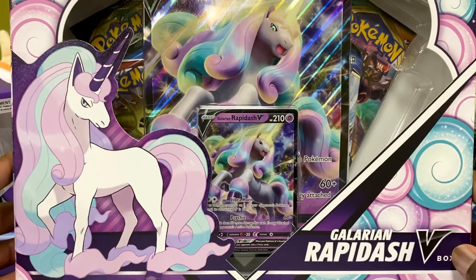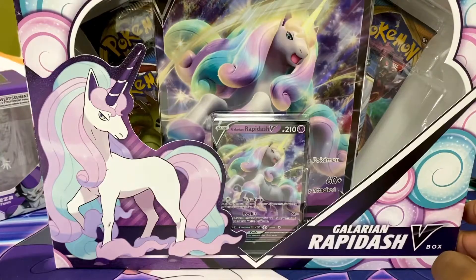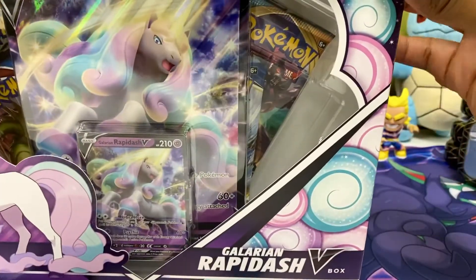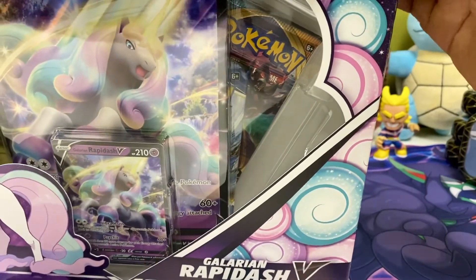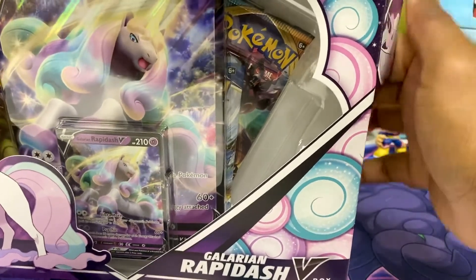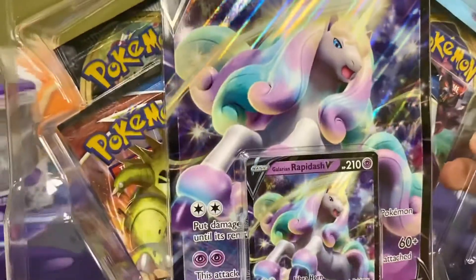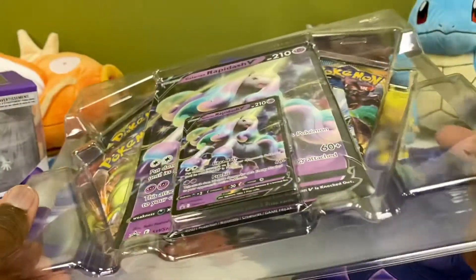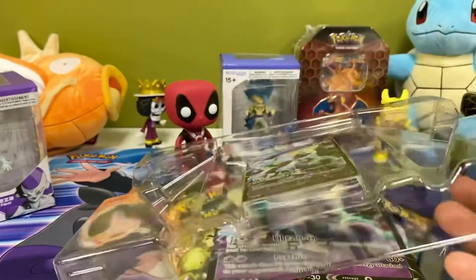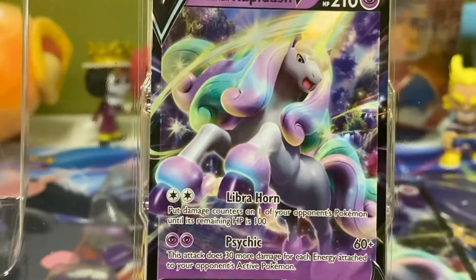I feel like some boxes have different things. When the Alakazam V box first came out it had two Vivid Voltage packs and a Rebel Clash, but after that it eventually started becoming Sun and Moon instead of Rebel Clash. So maybe they'll do the same thing here. Let's go ahead and get this open. If you see that box you're gonna be like 'oh I don't want to open it' — it's so beautiful. Look at this card, Galarian Rapidash is gorgeous.